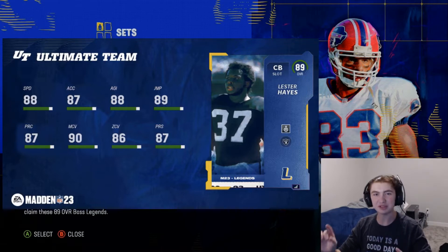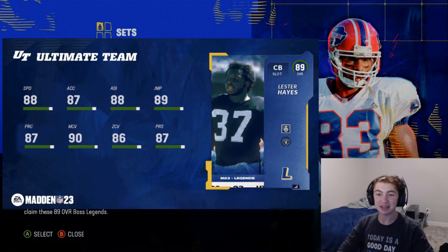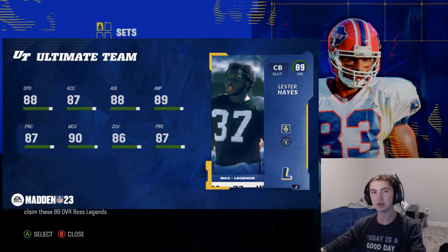Then we come to Lester Hayes. This card is the best corner in the entire game because he has built-in Acrobat. He's 88 speed, 87 acceleration, 88 agility, 89 jumping, 90 man coverage, 86 zone, and 87 press. He's also the first corner in the entire game to get 90 man coverage, so we'll see if that's a threshold. Man coverage is already the meta, so that's the best corner in the entire game, no question.